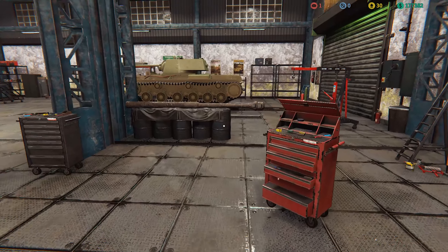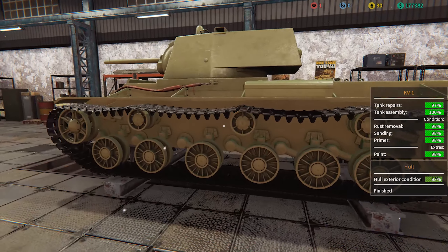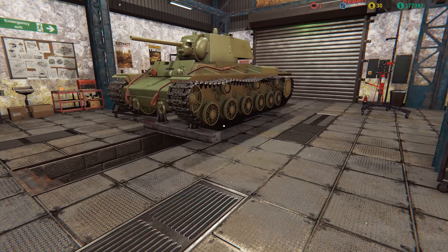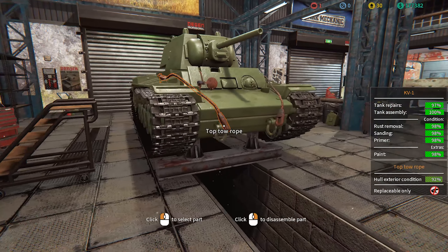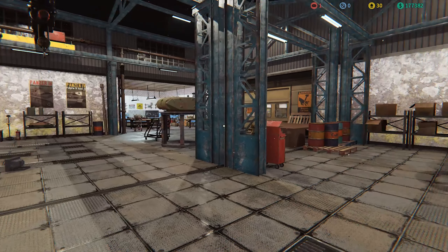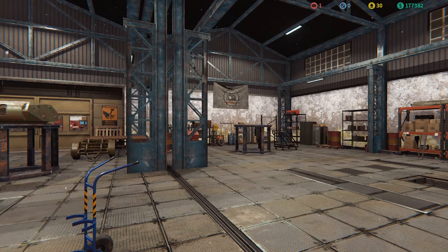That is a KV-1 over there — that's another client's KV-1. You just have to repair this one and press go. I loaded up my save from previously. We've got this massive workshop now, and it wouldn't be possible if it hadn't been for the upgrade points I've used.